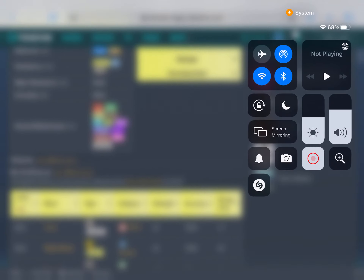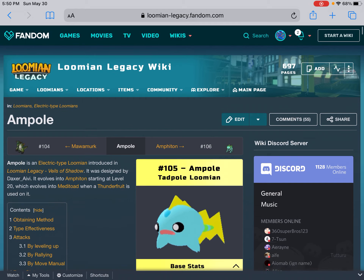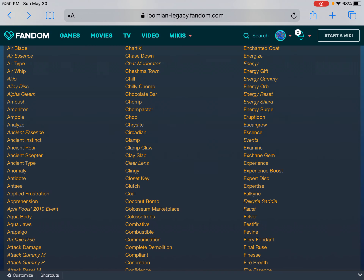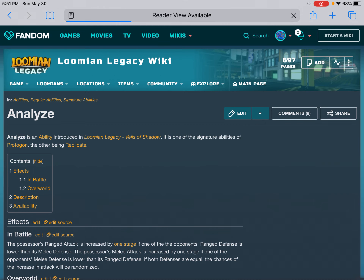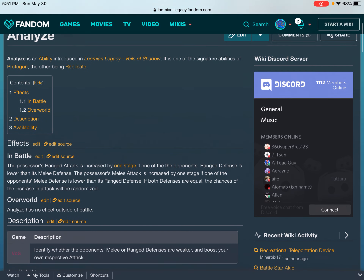How long have I done this? Okay. Analyze — Analyze is an ability introduced in Lumia Legacy: Fields of Shadow. It is one of the signature abilities of Protagon, the other being Replicate.